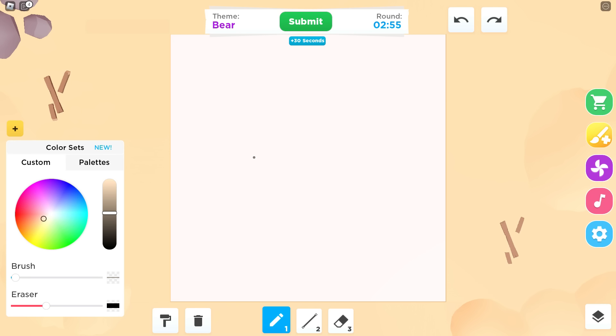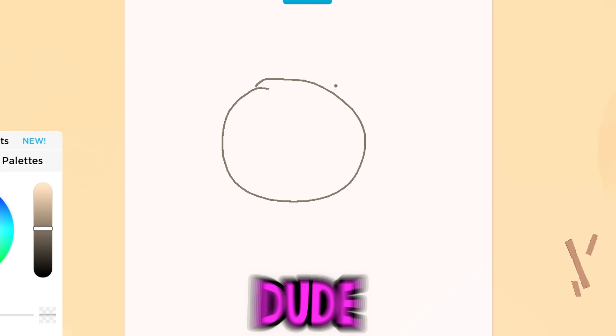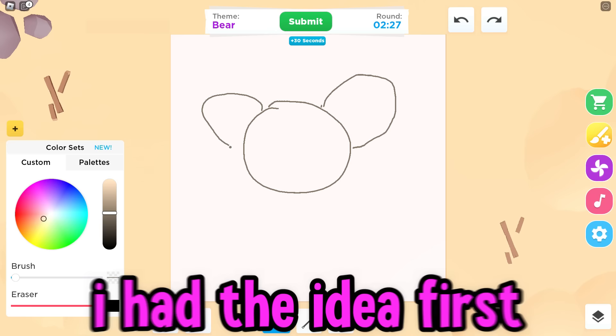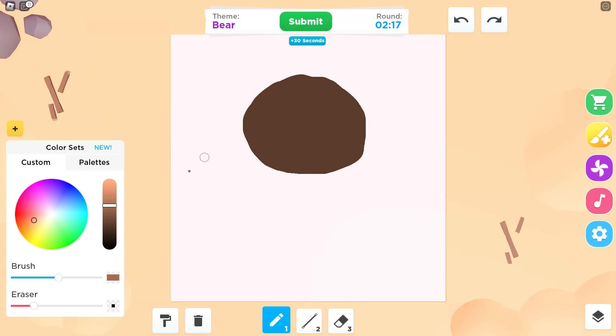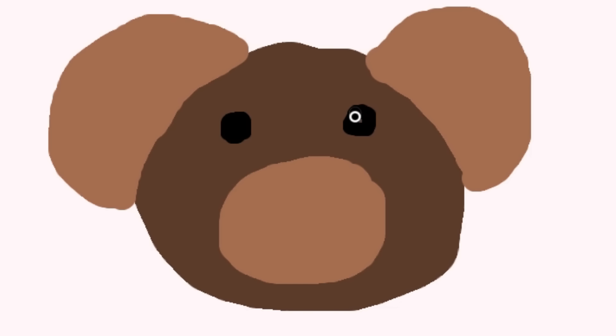This is the last round — if I do not win this I'm literally done. The theme is bear! I love bears. I'm gonna draw a teddy bear — does that qualify? That's what I'm doing too! Why?! I had the idea first! Okay, we'll see whose is better. I'm already drawing the bear's ears right here. Now we gotta draw the nose part — this looks like a koala.